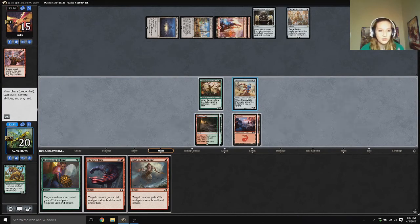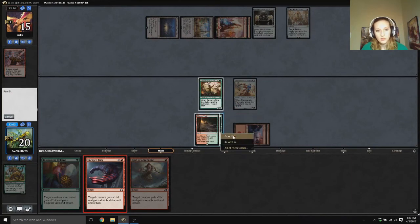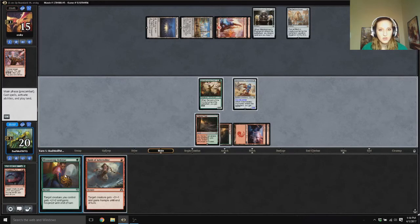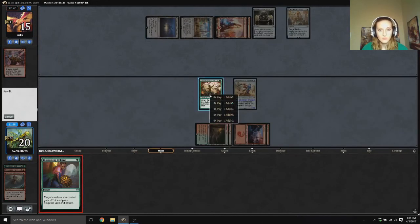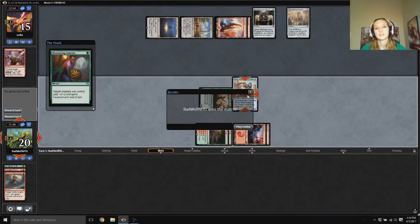We can Uncage Fury, giving it +1/+1/+1, so it'll be a 2/2. We can Blossoming Defense, putting it at 4/4. And then we can Rush of Adrenaline and give it +2/+2, so that's six — and then we can double that to twelve. We're good. Choose target creature. Uncage Fury. You have no way of doing that, you're tapped out completely, there's nothing that could possibly go wrong. Add a red, add a green. Woo! We got there — Electrostatic Pummeler for the win.